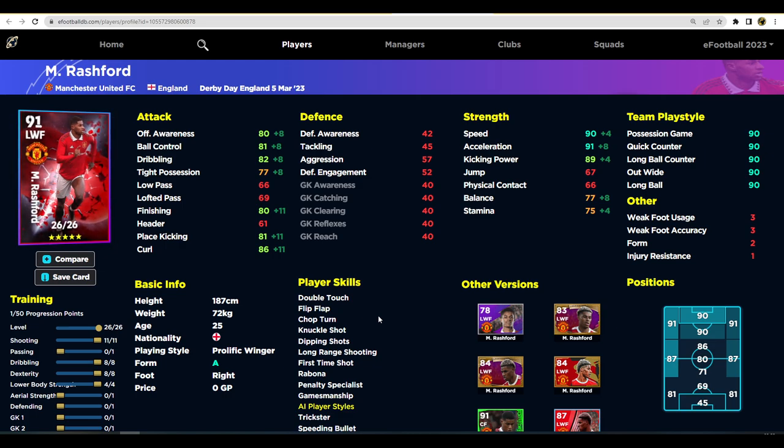They should have focused on Rashford a lot more, especially given his amazing season. When you look at the Liverpool pack, Gakpo stat-for-stat completely floors him, and Gakpo can play center forward too. Rashford can only max out at 80 finishing — if you take away dribbling to get more finishing you only gain one stat and then tight possession drops to 76, which isn't good enough. You can't really take away offensive awareness, balance, or lower body strength without losing stamina.